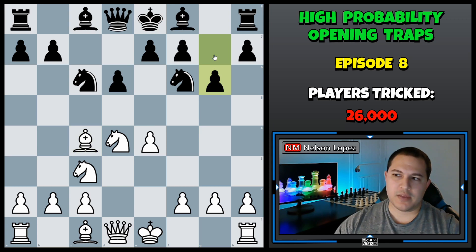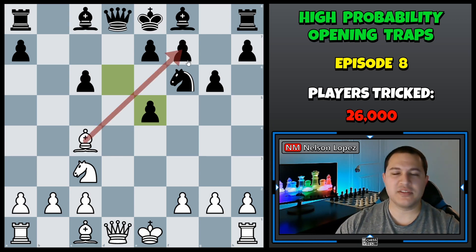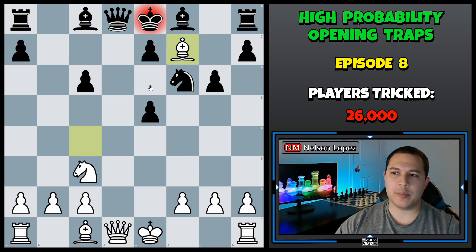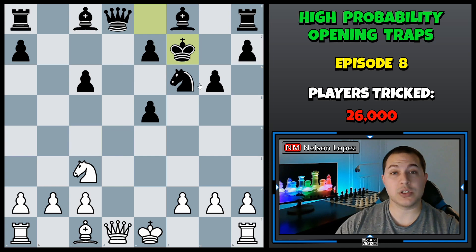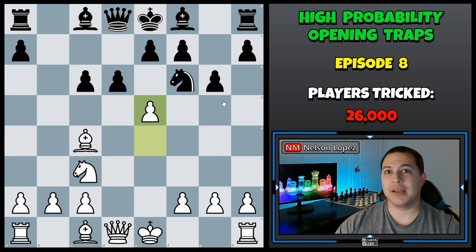So after black plays G6 — this is the mistake — what we do is capture on C6, trading the knights, and then play pawn to E5. This is a really strong move. By opening up the center before he's able to castle, that's when black can get into a lot of trouble. The point behind this trap is that even though our pawn is undefended, black cannot capture it or he loses immediately. If he takes it — see if you can find the move for white — bishop takes F7 check is correct. We sacrifice our bishop. Our queen is lined up on his queen, and when he captures our bishop, which is the only move, we simply take his queen for free.